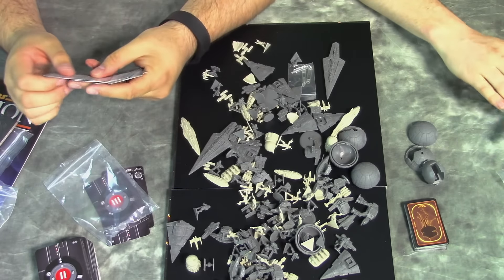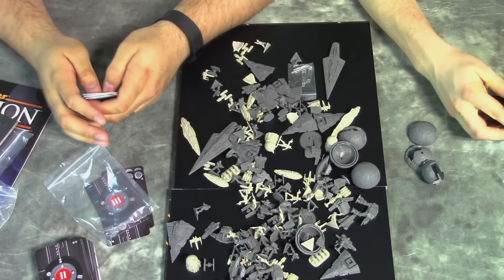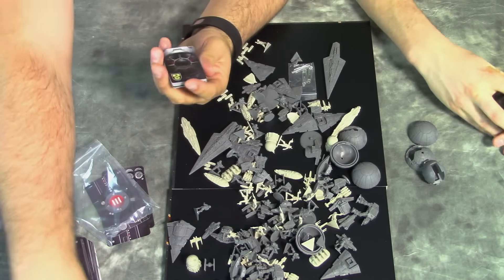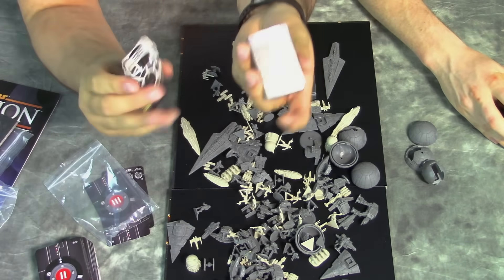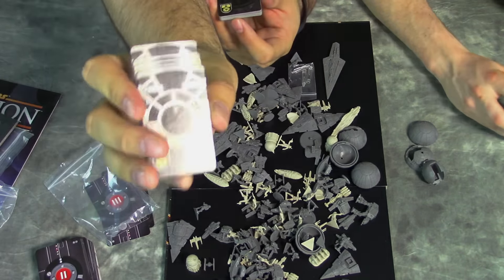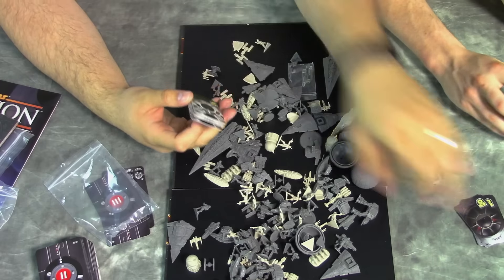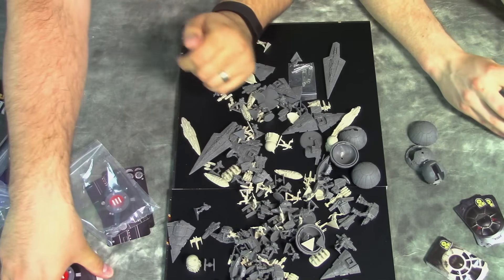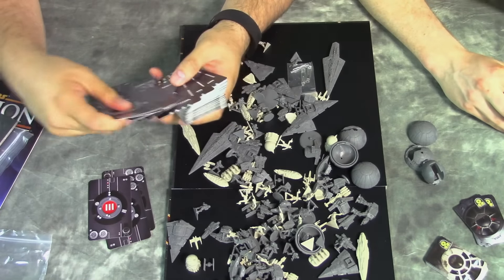These are the mission cards — there's an Imperial version and a Rebel version, featuring the Falcon cockpit and the TIE fighter respectively. Those are the objective cards, which we covered: one, two, and three.